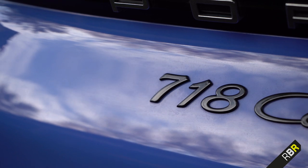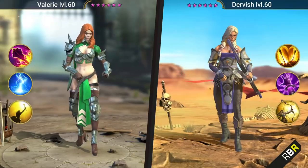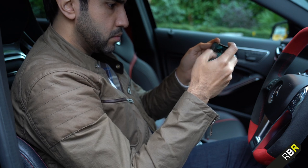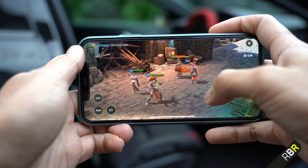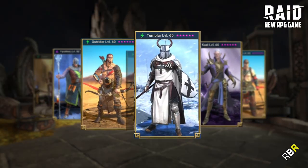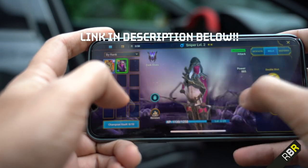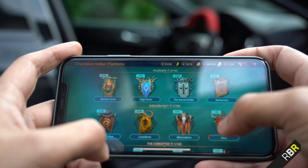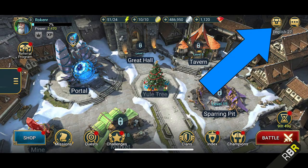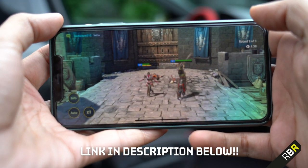Today's episode of RBR is sponsored by Raid Shadow Legends. It's an RPG game that's not cutesy or cartoony but dark, raw, and epic like a movie. Shadow Legends takes you to a world of dark fantasy with console-level graphics on your phone and desktop PC, with champions you can upgrade through a full voice-over story mode campaign. New players get 100,000 silver, one energy refill, one day XP booster, and a free champion — the Executioner — available only for the next 30 days.